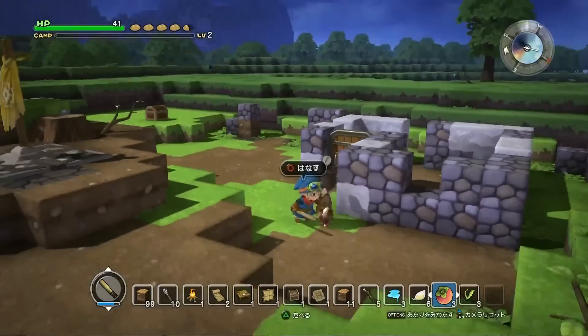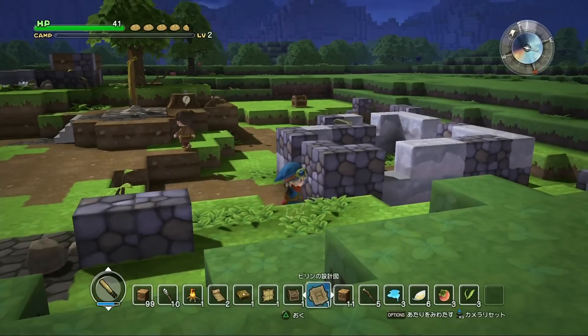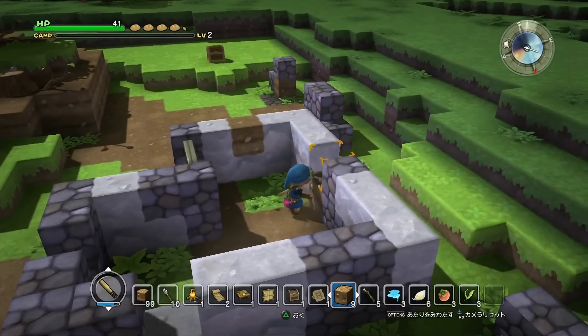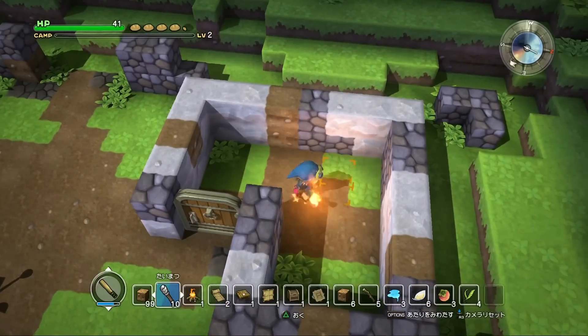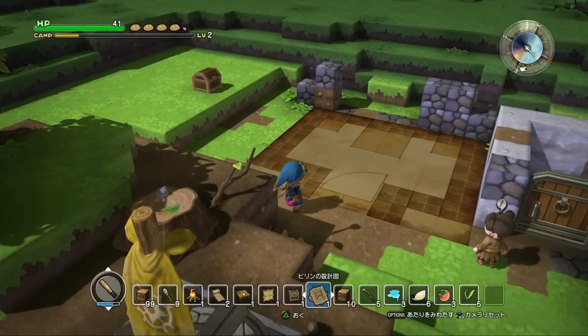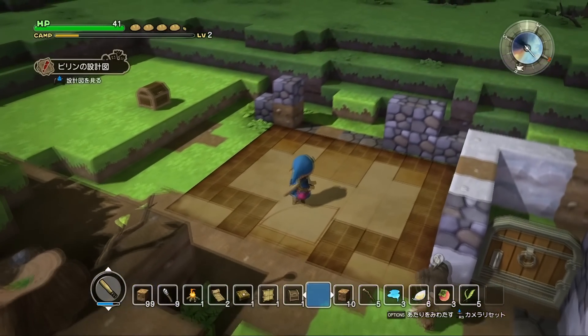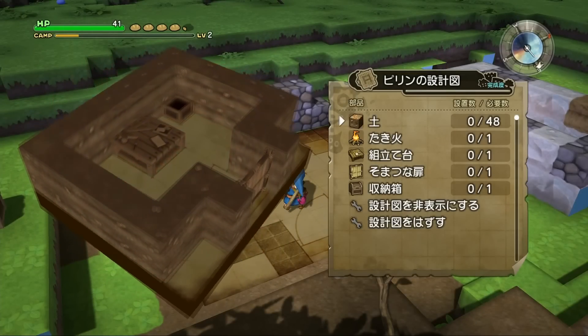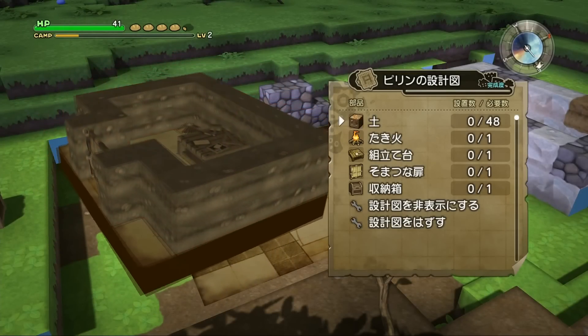Nope, I was wrong. As you can see there are other people in this game too. You can open doors and build houses. It gets dark at night so putting down a fire will light up your house. There are also house plans to help you build a house more easily — if you don't know how to do it yourself, lay down this plan and it will show you what the house should look like, and then you can build it from there.